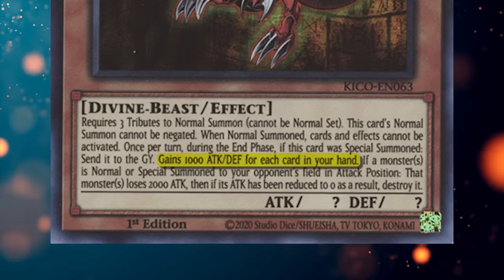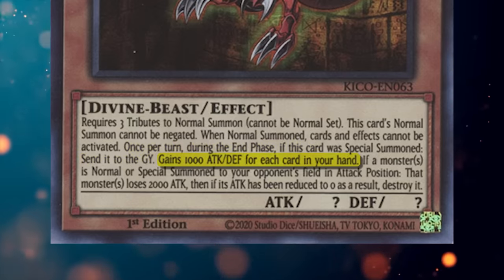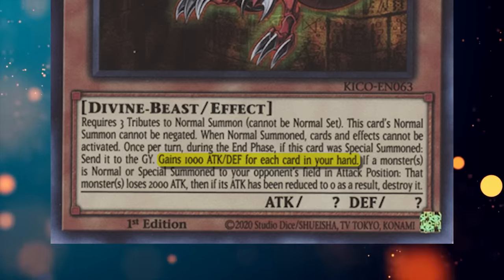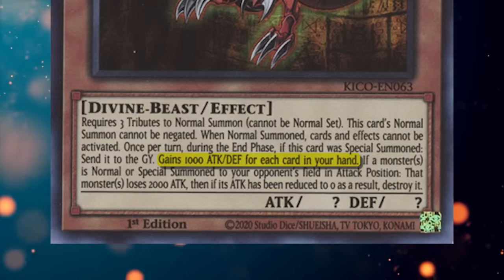Slifer gains 1,000 attack and defense for each card in your hand. 1,000 was pretty much set in stone by the anime, but I think it scales decently well in the TCG. Slifer is usually okay as long as it has at least 2,000 attack points, but it's cool that you can boost it to an insane number if you really want to go for an OTK.